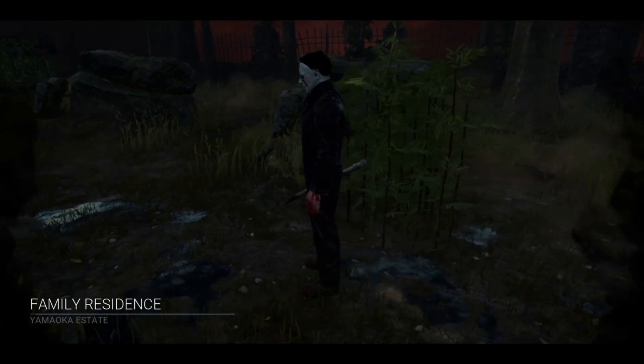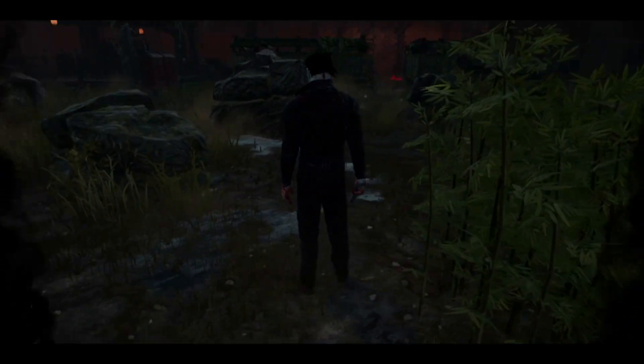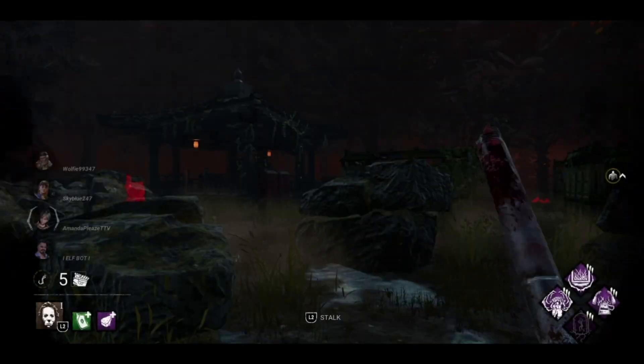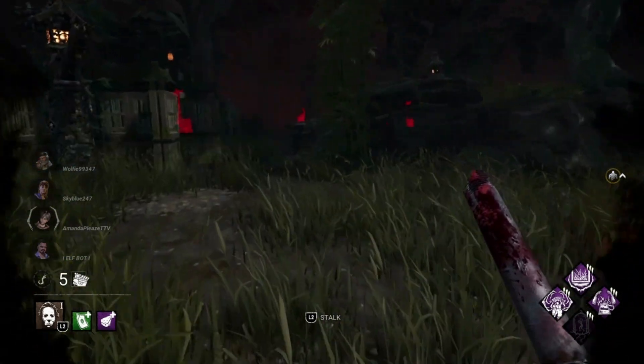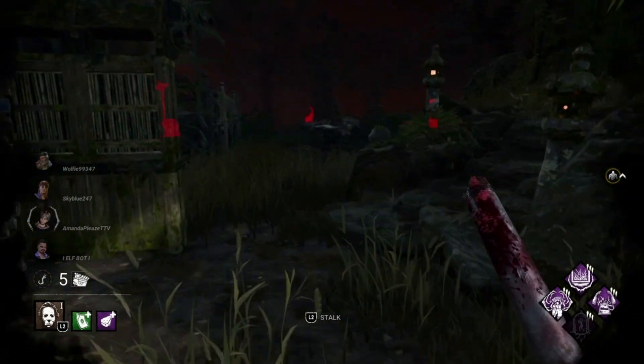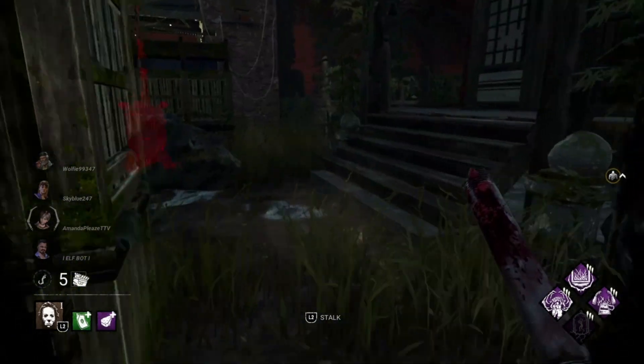We made it to Family Residence on Yamoka Estate. We brought all the different kinds of perks that can block vaults and exit gates: Claustrophobia, Hex Crowd Control, Bamboozle, and No Way Out. Let's go find some survivors and see what kind of mayhem we can cause.